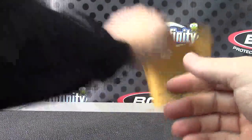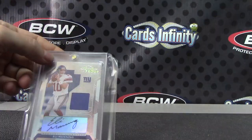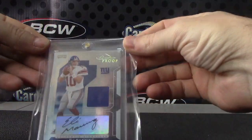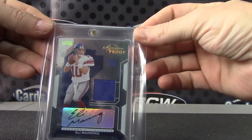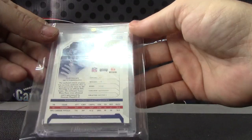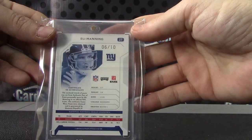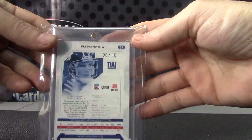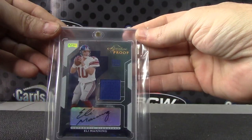We'll see what your bonus pack holds. Got Peyton in the patch, Eli in the jersey — signature proof jersey autograph. Eli Manning hit, six of only ten on that one. 2006 Donruss Playoff, six of ten, signature proof Eli Manning jersey autograph.